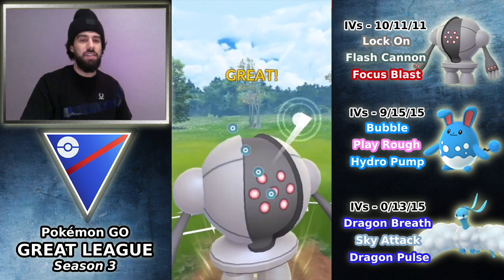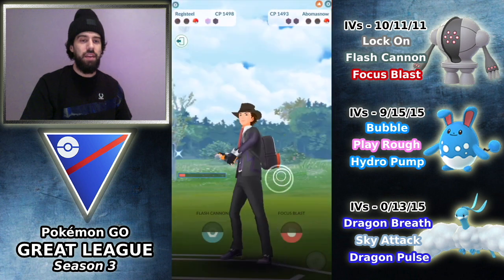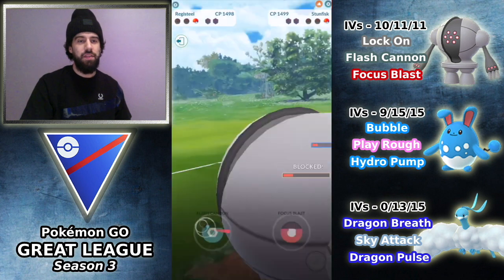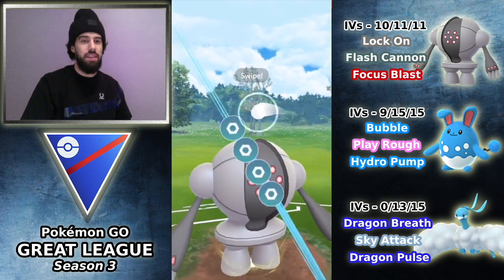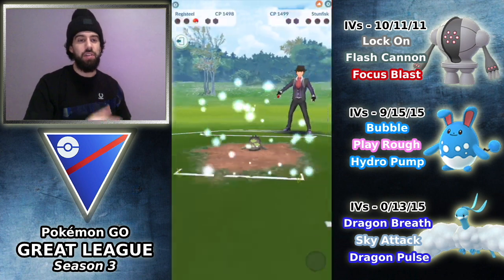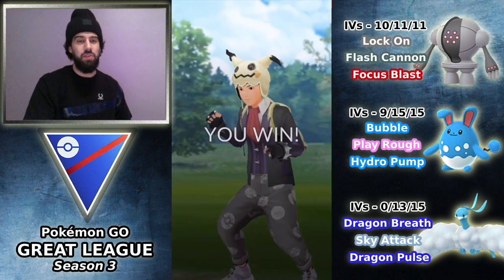Now the Galarian Stunfisk is going to come back in. It's going to throw right away — even if this is a Rock Slide bait, we have to shield here and hope that we could beat it to the Flash Cannon before it gets off its next charge move. And we are going to do that. So as you can see, even though we did give up switch advantage in that mirror match, we were able to come back because of a timely switch onto the Earthquake with Altaria and preserving a shield as a result of that.